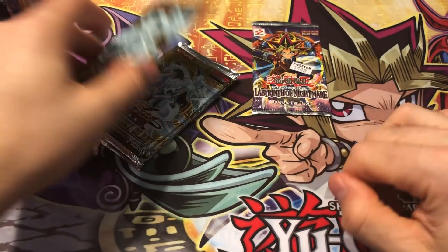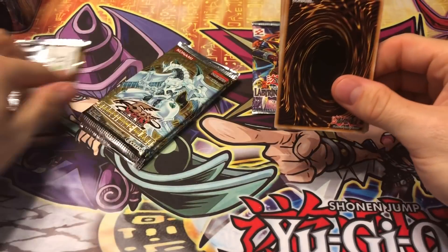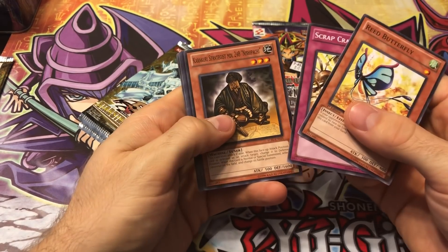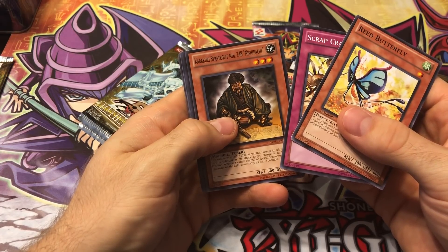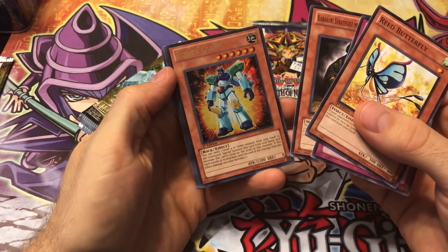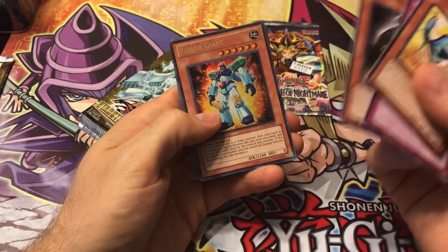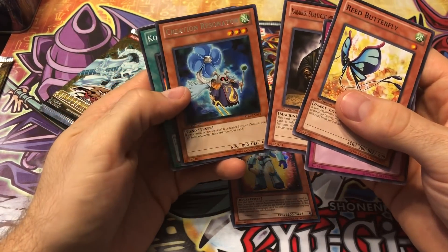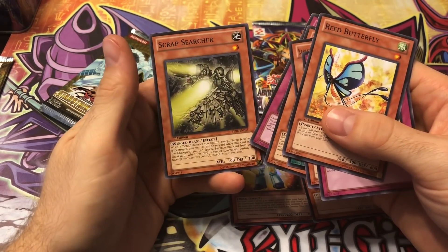So Starstrike Blast, let's open these up. Let's get that Supreme Arcanite Magician Ultimate Rare — that would be pretty sick. We've got a Reed Butterfly, Scrap Crash, a Karakuri Strategist MDL 248 Nishipachi. And oh, an Ultra Rare Power Giant! I know this card but I didn't know it was in this set. It's probably one of the least valuable cards in the set, but that's pretty sweet. Also got Creation Resonator, Quacky Ring, Extra Veiler, Power Sink Stone, and Scrap Searcher.